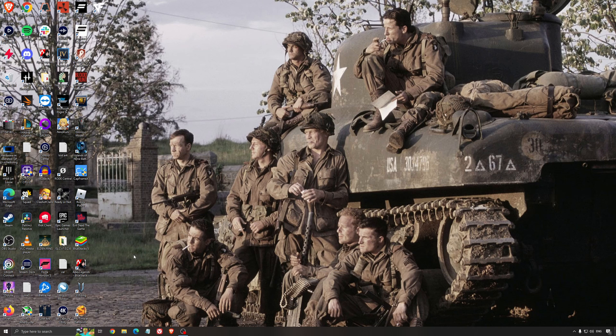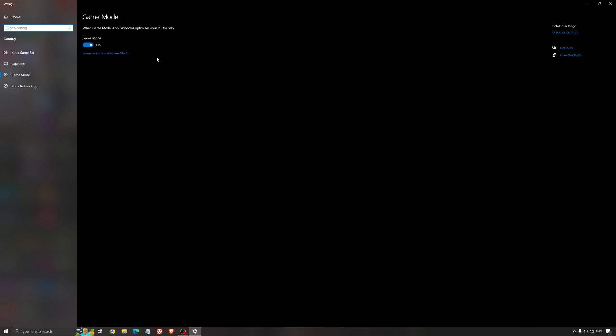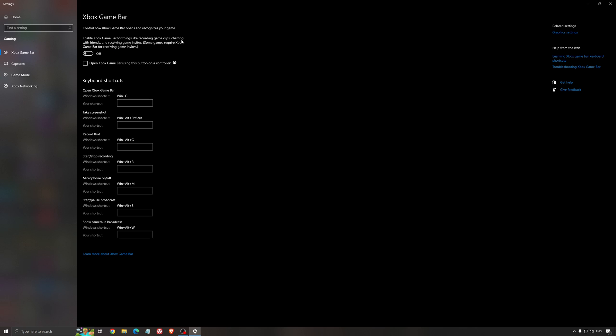The best setting for Windows for gaming: first, search for Game Mode in the search bar and make sure that Game Mode is activated. It's been pretty good for the past year — you get decent performance and all your resources are focused on the game you're playing. For the Xbox Game Bar, I recommend to disable this one, as it causes stuttering and crashing in some games.